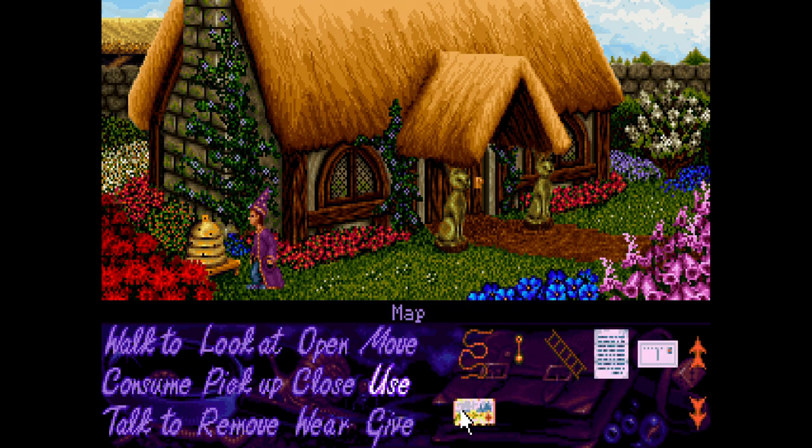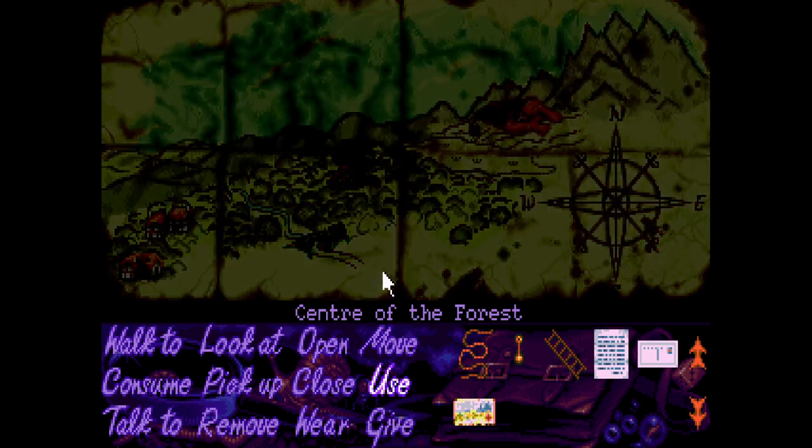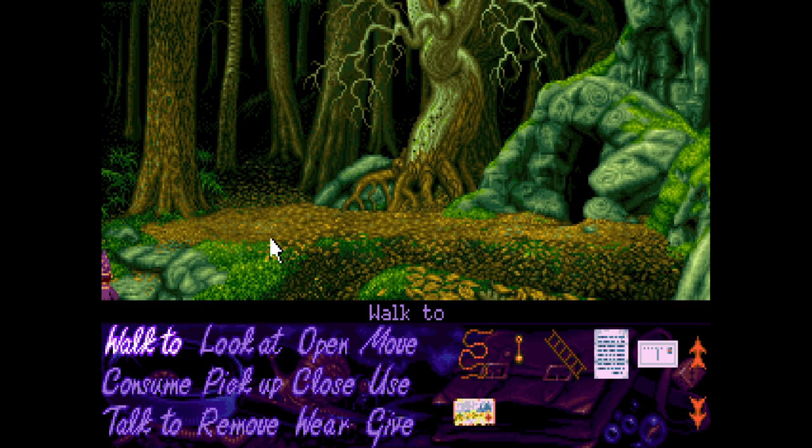Nothing's happened at the shop yet — they said something was gonna be left outside but that doesn't seem to have happened. Let's go back to the center of the forest. I've got the dwarf entrance which we can't get into — I'm guessing we're gonna have to dress up as a dwarf to get in there.